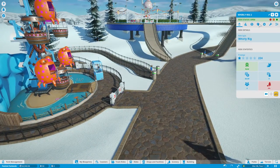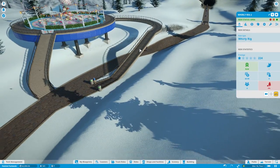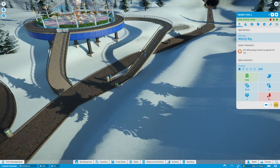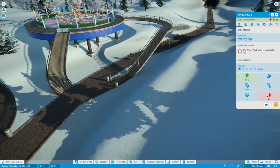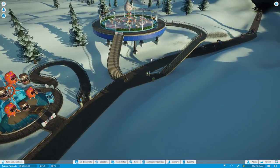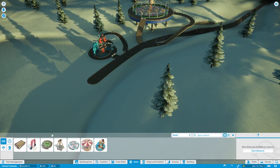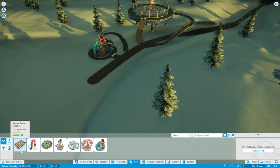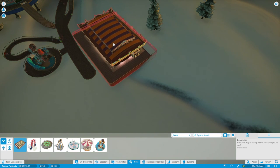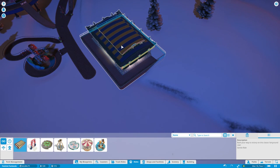We got two rides going - boom, money's coming in. Let's boost up the speed, we've got a crowd of people coming in. Hopefully we can make some money. The whirly rig looks too gentle - that's fine, this one's for the kids. Teacups are for the adults and the rides are going, lovely. This next one is $2,100 - I wonder if we can put this in. Yes, we are making money, so perfect.